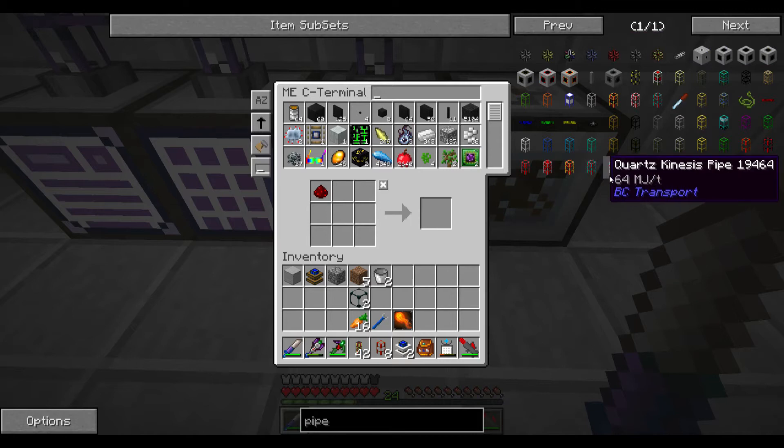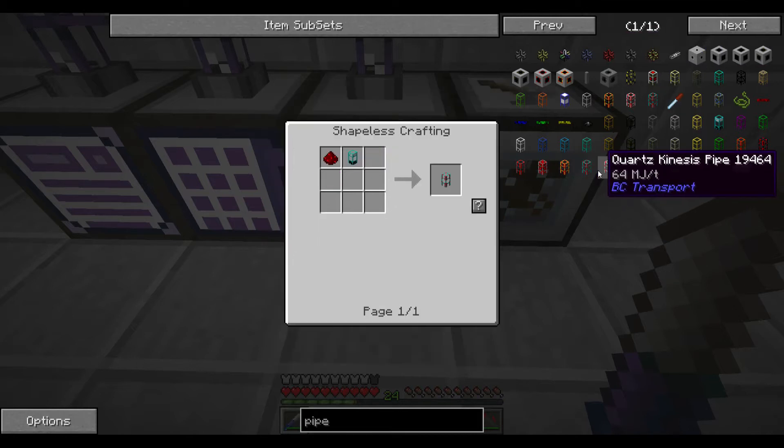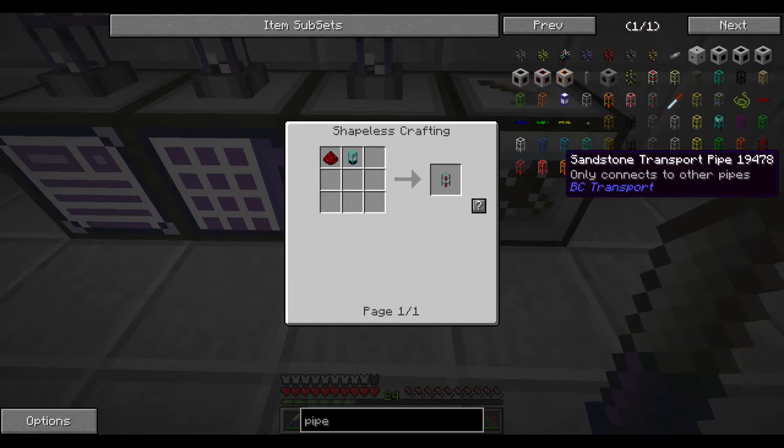There's a diamond version now - interesting. I wonder if energy loss is better with a diamond one. Let me check the wiki - pipes, diamond...